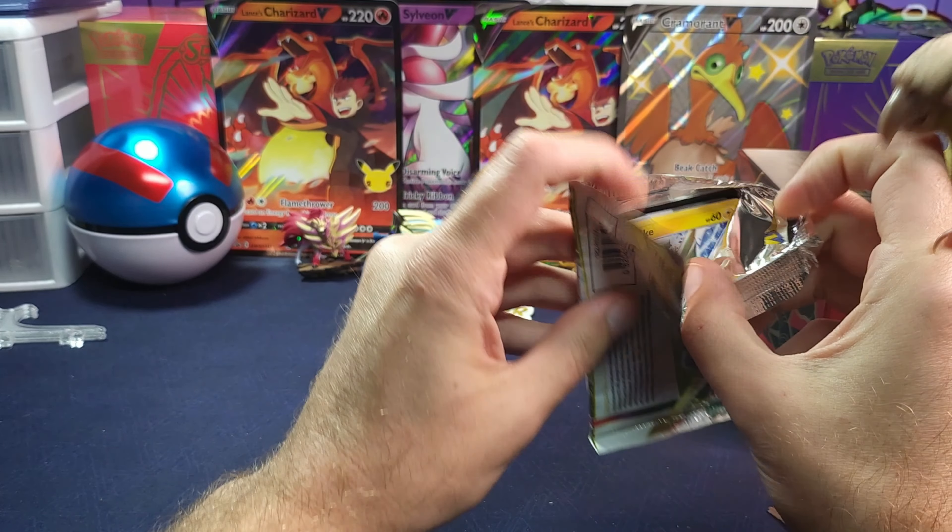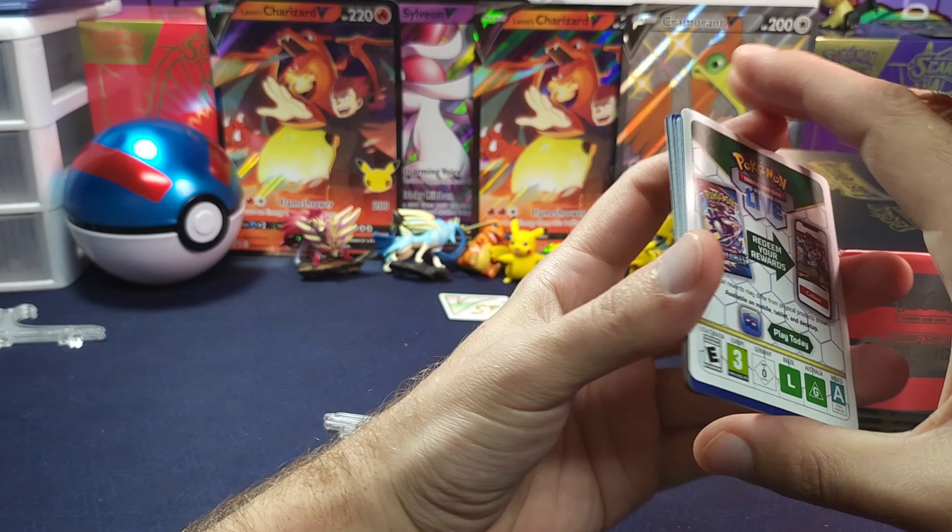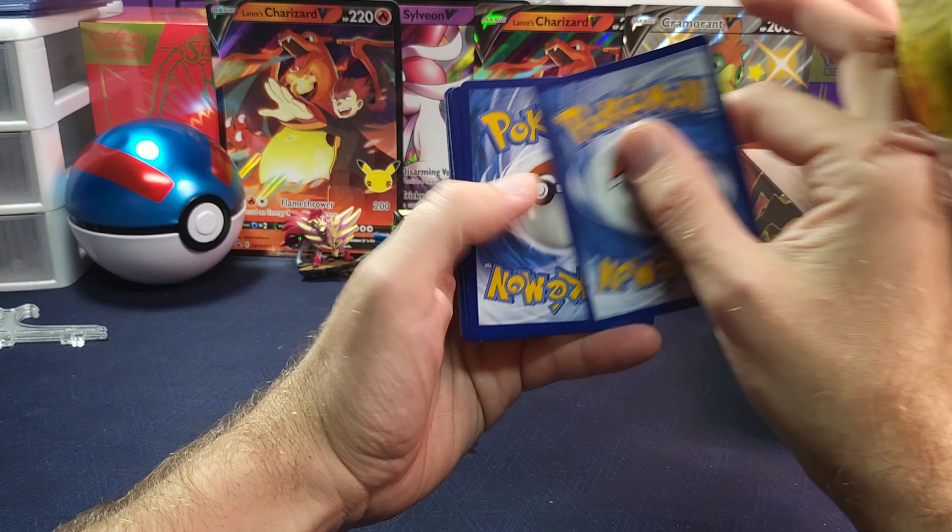What do you think? You want to get the Aerodactyl? That's my chase card. Kirsten wants the Giratina. There is a trainer gallery in this.